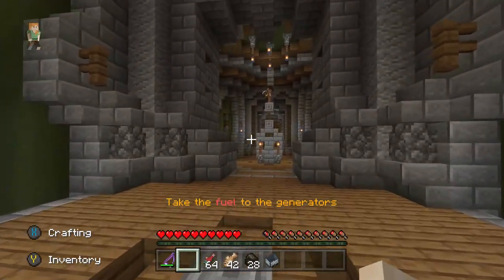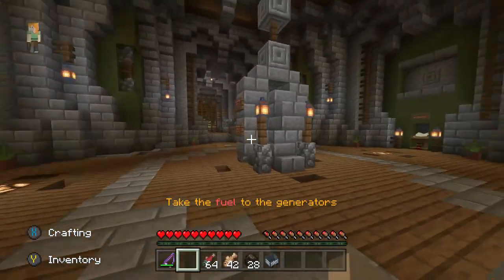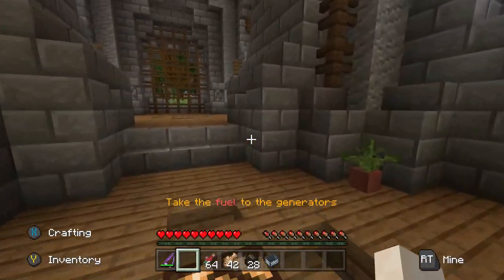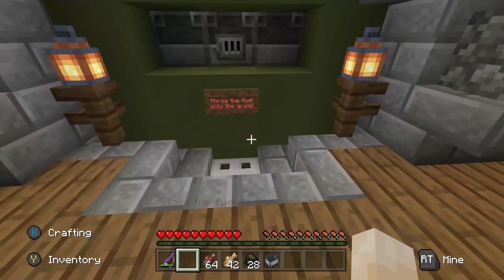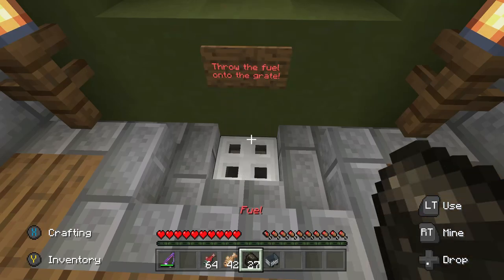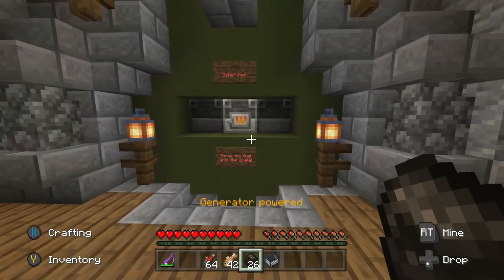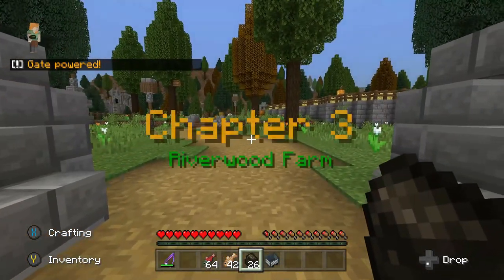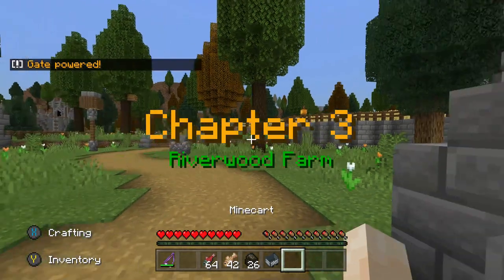Do we have generators over here? Oh wow, it's amazing how quickly one can forget. The fuel onto the grate — there's one and two. Brilliant, yes! Chapter Three: Riverwood Farm. Wonderful.